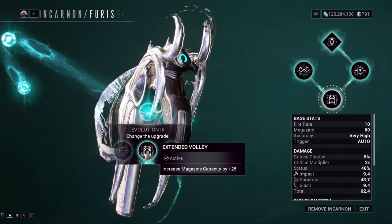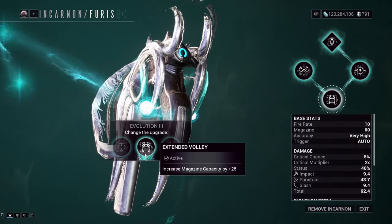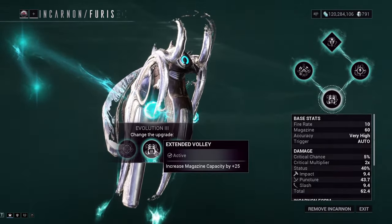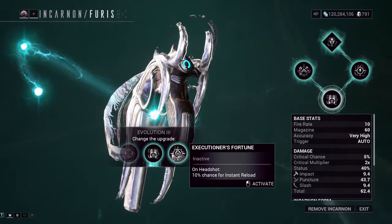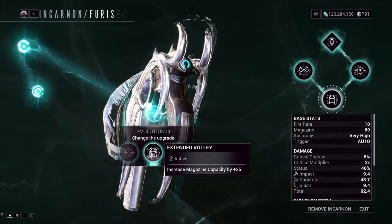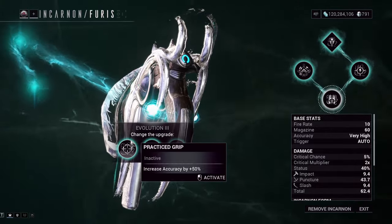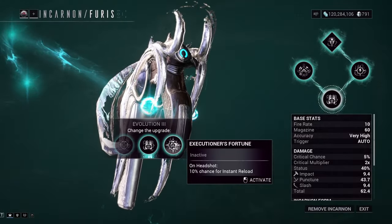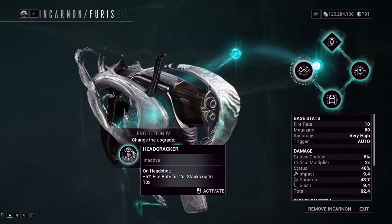The one I picked is Extended Volley, which increases your magazine capacity for the basic Furious by 25 ammo. I picked this because the normal Furious has pretty bad magazine economy, so this helps a lot for charging up the Incarnon form in bursts. The other options are 50% accuracy increase and a 10% chance of instant reload on headshot — it's really a preference. I picked magazine capacity, but if you have accuracy problems, Practice Grip might be better.